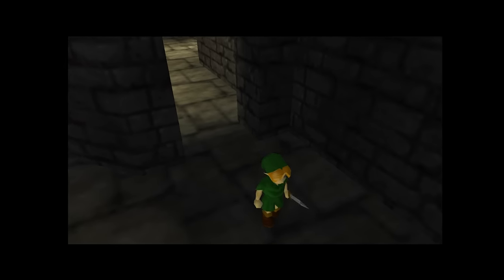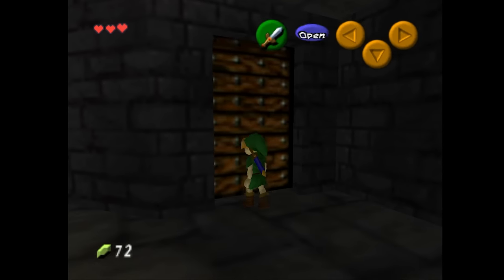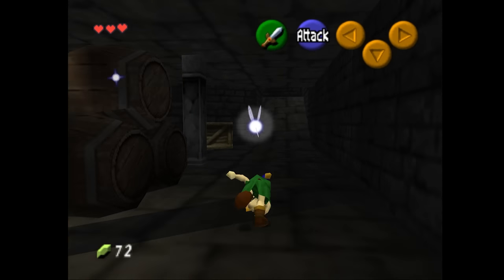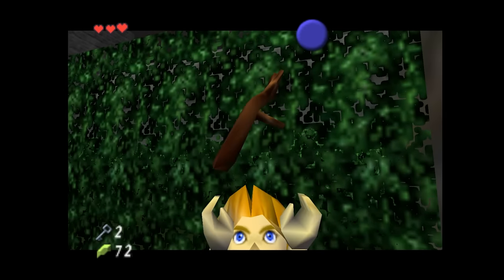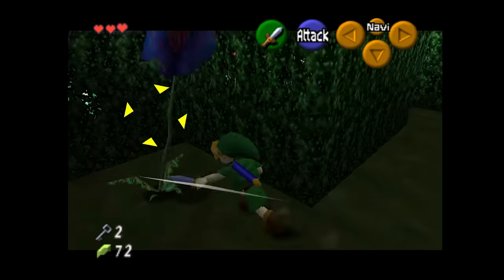We know what that door does now. The guard is always back there. I hear guys sleeping. This leads back into the maze. Now we can kill this Deku Baba and get some deku sticks. We hit the switch — sweet! Progress finally.